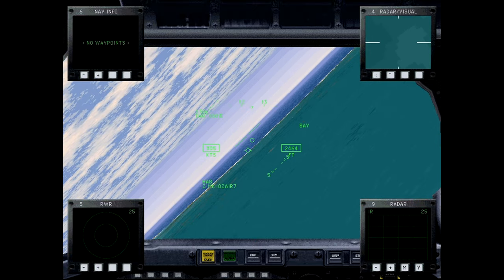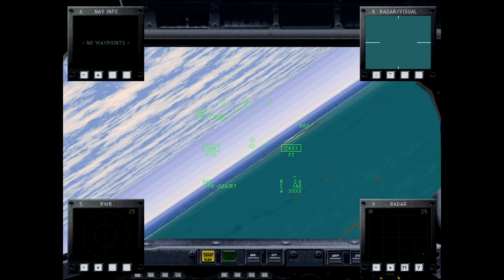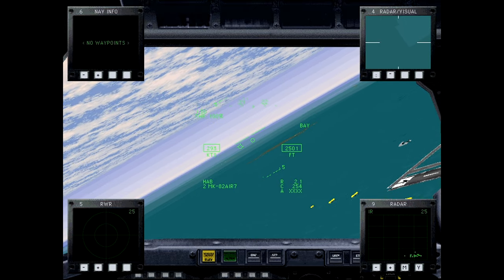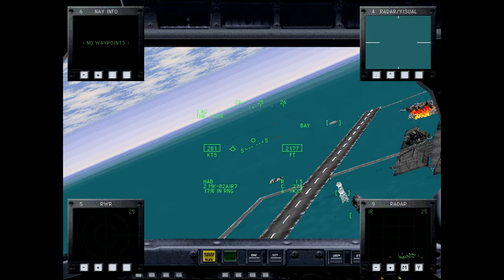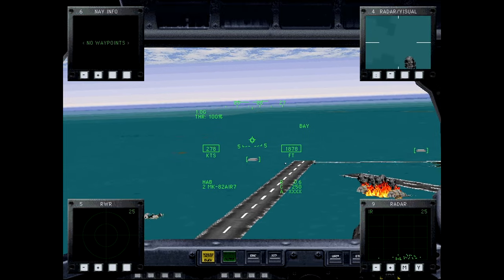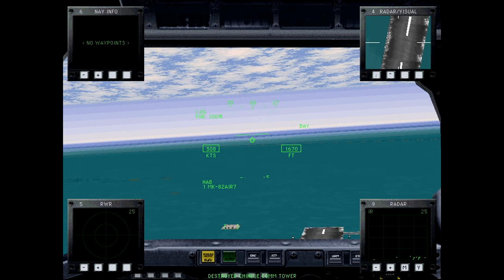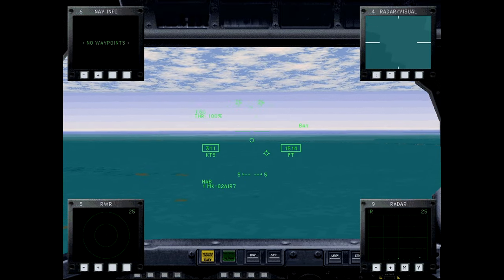In Operation Iraqi Freedom, B-2s operated from Diego Garcia and an undisclosed forward location — likely the UAE based on recent reporting — as well as Anderson Air Force Base in Guam and RAF Fairford in the UK. They dropped 1.5 million pounds of munitions including 583 JDAMs in 2003. B-2s were also the first U.S. aircraft to strike in Operation Odyssey Dawn, the UN-sanctioned intervention in Libya, where three B-2s dropped 40 bombs on a Libyan airfield, flying directly from the U.S. mainland and being refueled four times during the trip.